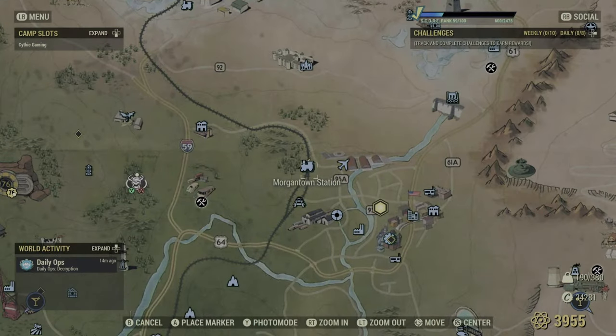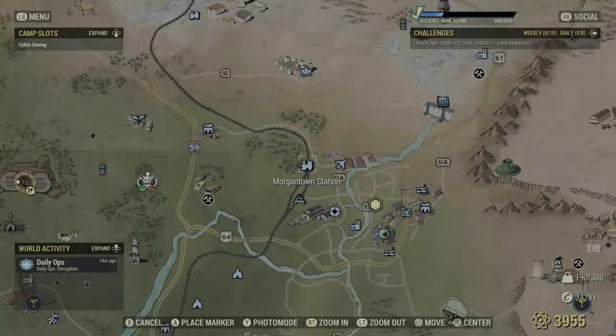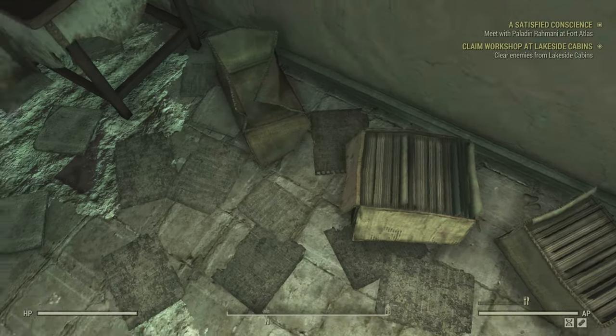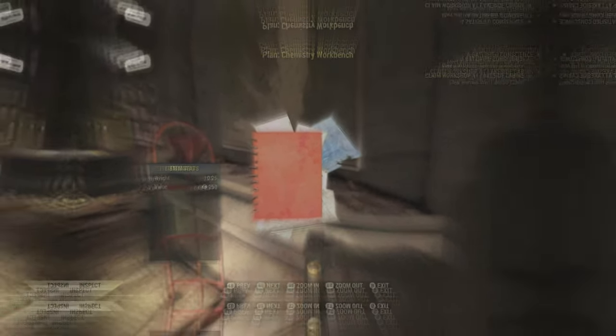So my second location is going to be Morgantown Station, which is basically just right, literally east of Vault 76. You can't miss it, it's very close. A lot of new players that are in this area, usually the airport, killing Scorched or whatever. But directly right of Vault 76, you haven't got to go too far. You're looking for a chemistry workbench inside the station and then the plans. You're literally just going to pick up the plans there and again, that is it for the chemistry workbench. Quite easy, quite simple.